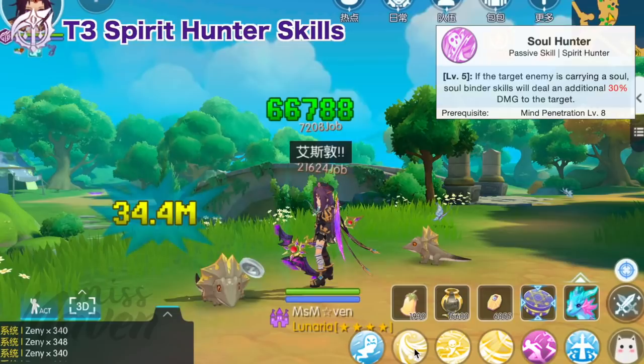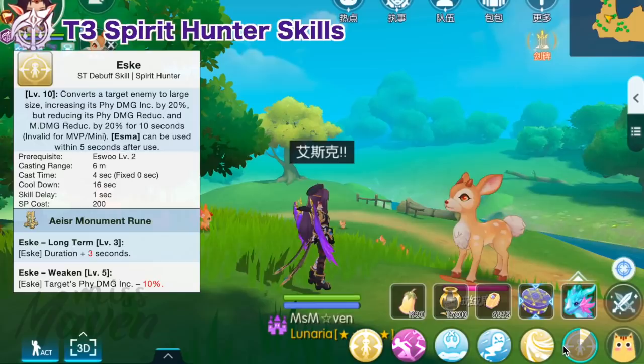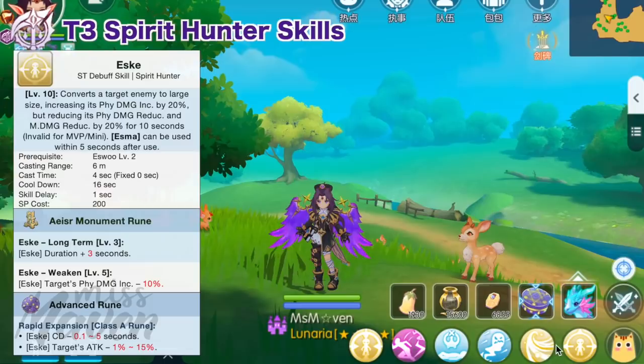For the Spirit Hunter third job, the most important skills are as follows. First, Soul Hunter is a passive skill that increases the damage of your skills by 30% to a target enemy carrying a soul — so enemies carrying Priest's Soul will receive more damage. Then get Eske, a debuff that converts an enemy to large size for 10–13 seconds with the AC rune, increasing the target's PDI by 20% (or 10% with AC rune), but reducing their physical and magic damage reduction by 20% and physical attack by 15% with the related Class A rune. Getting 3 seconds or higher on the first line allows you to recast Eske with 0 downtime.